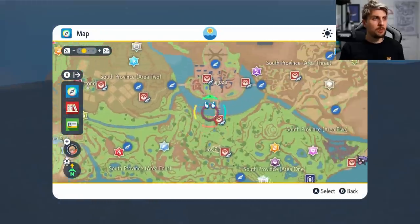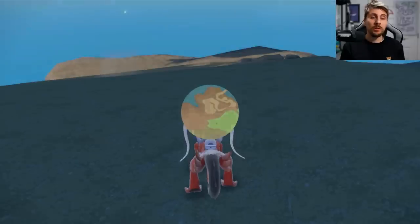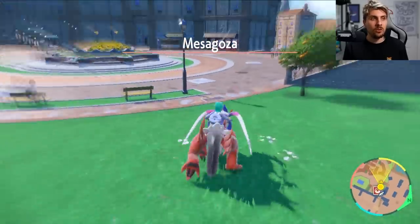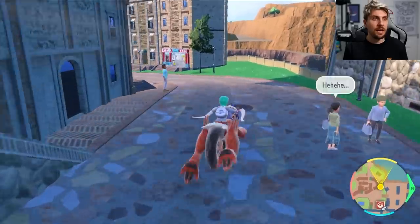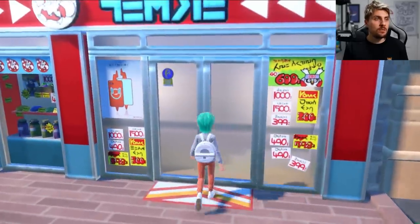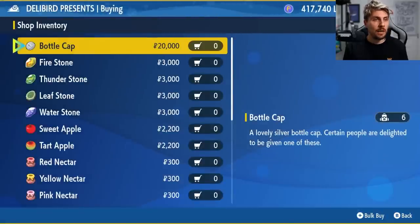Now we know the IVs, the first place we're going to want to head to is Mesagoza West and from here we're going to want to go to the Delibird Presents store and pick up some bottle caps. This is a really fast way to train any Pokemon competitively but it will cost a lot of Pokedollars, so you're going to have to have a bunch of money. There are guides on the channel for money farming. Here is the Delibird Presents store and you want to come in and go to General Goods because that's where the bottle caps are.